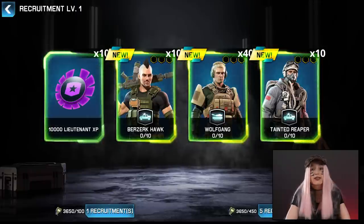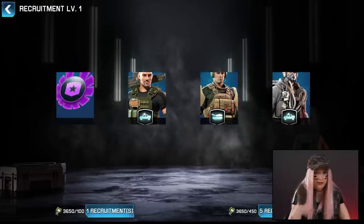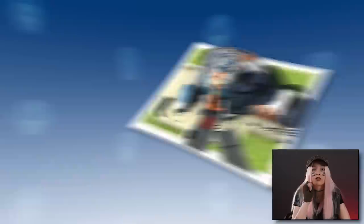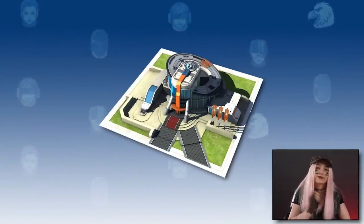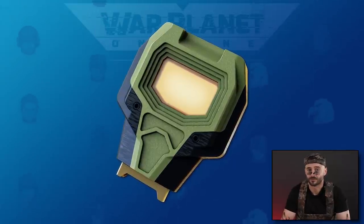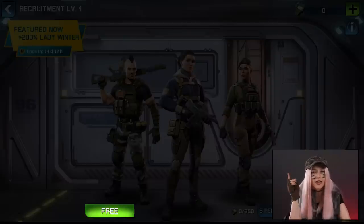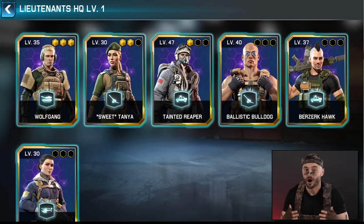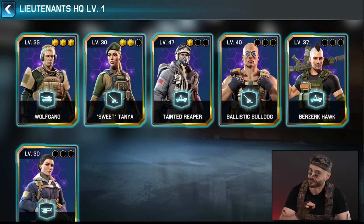You unlock lieutenants and increase their rank by collecting enough of their unique lieutenant cards and rank cut fragments. But how do you get those crucial parts? You can attain lieutenant cards and rank fragments by using the recruit section of the new lieutenants HQ building. To do that, you need lieutenant recruit shards, which you can get from various channels. We will also have a free recruit action every 24 hours and we will give you five of these shards on June 29. And because we are cool, we will let you unlock all of them at level 1 for free.